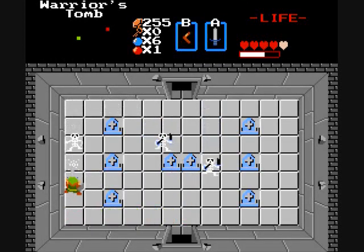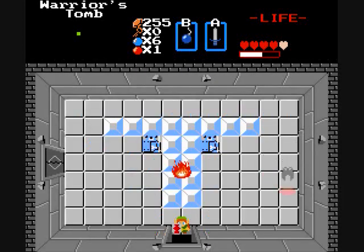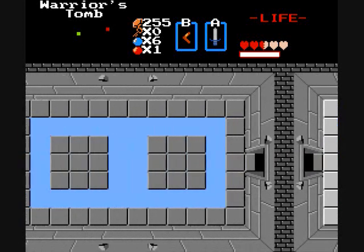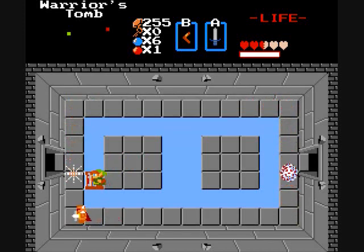Knife throwers right off the bat. I'm worried about some of these graves — there might be something underneath one of them. We got more Armoses. And we got Darkknuts — this is a warrior's tomb after all. Makes sense. And there we have our map.